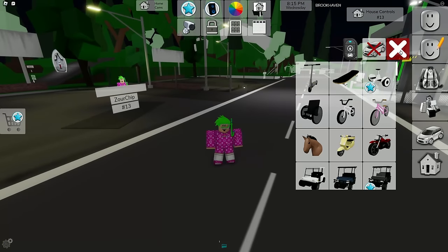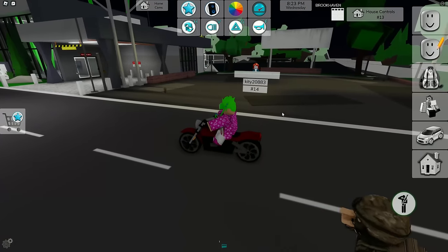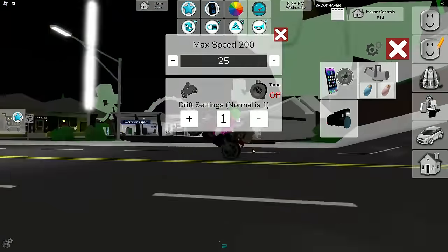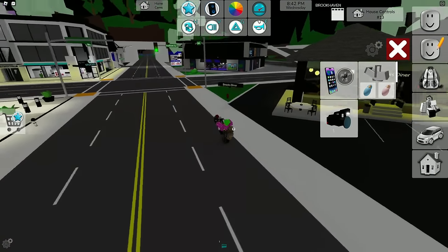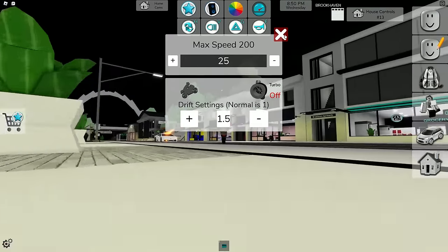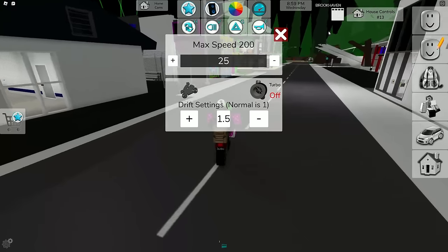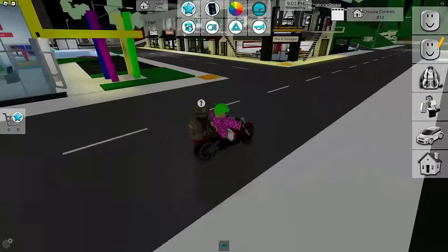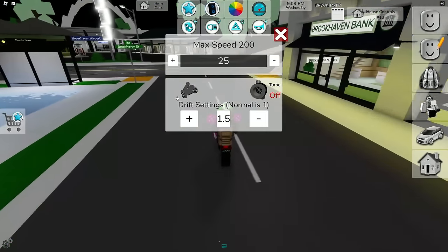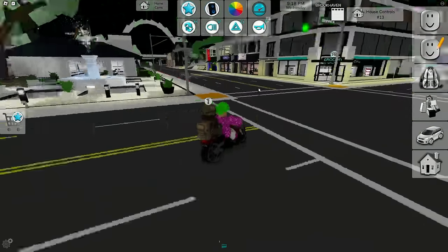We can basically do wheelies with motorcycles now, so let's test that out. How am I supposed to do a wheelie? You actually gotta click on this thing - go into the speed menu and from there you can pop a wheelie. Look at that, I'm popping a wheelie! That's kind of cool, but I wish this button was easier to reach. The UI covers the entire screen and you have to click through it - if you know a better shortcut, comment that below.